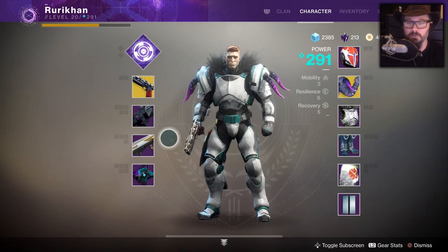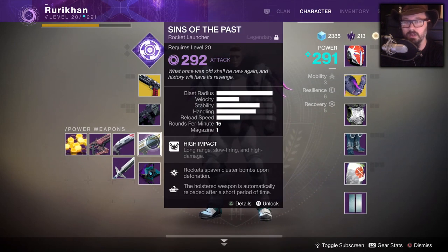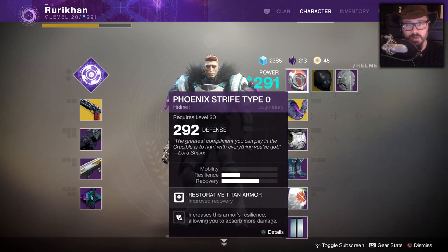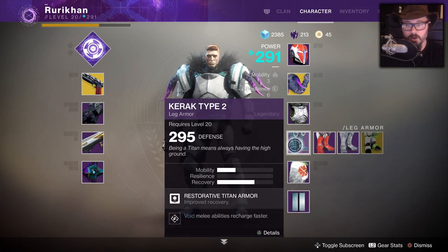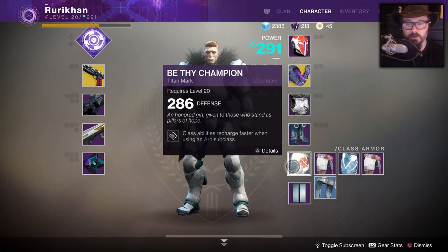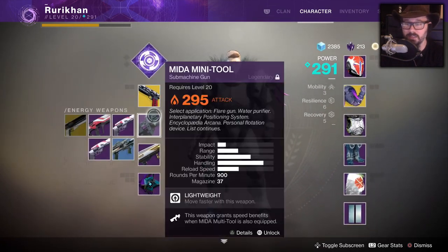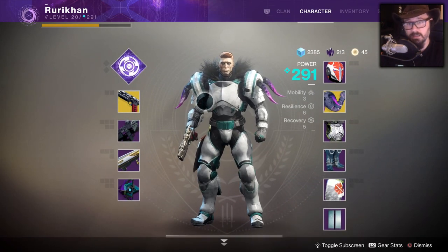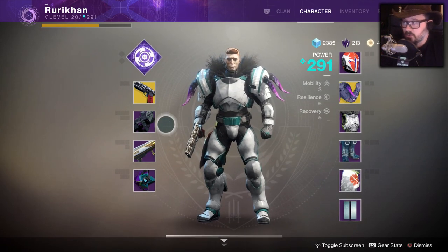The only contribution the raid made to my power level is a 292 rocket launcher. The rest of my gear — a 295 Mida Multi-Tool, 292 gun, 292 helmet, 296 armor, 295 leg armor — was all obtained completely outside of the raid. You don't even have to step foot in the raid to break 290. The raid is not essential.